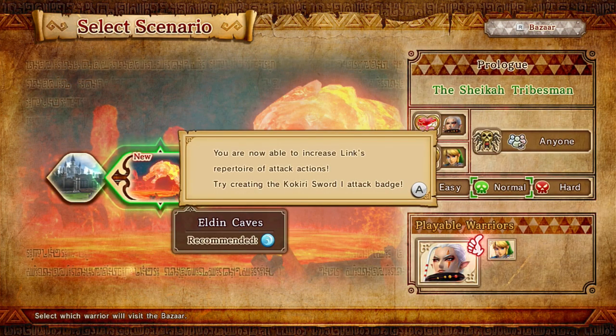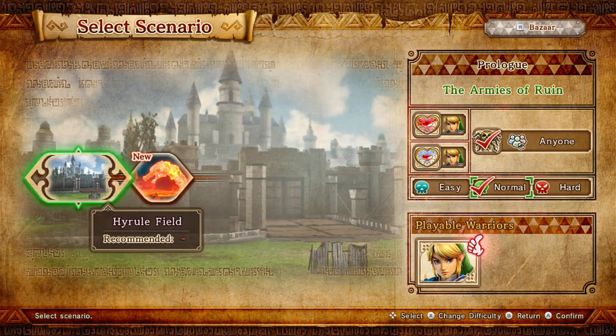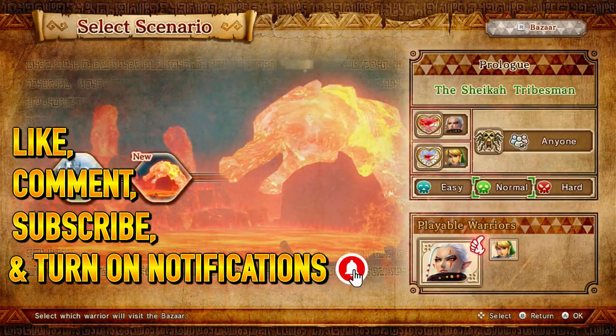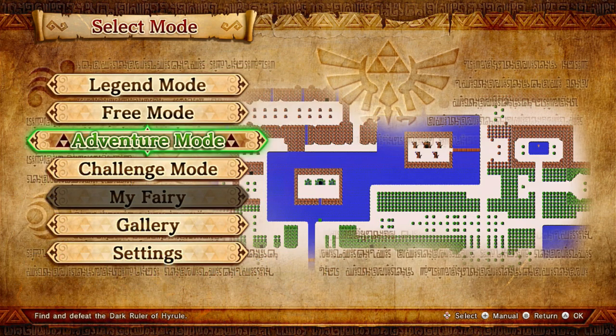You are now able to increase Link's repertoire of attack actions - try crafting the Kokiri Sword attack badge. But I'm pretty much out of time for this video. Before I end, I'd like to encourage you to leave a like, comment, subscribe, and turn on notifications if you enjoyed the video. I post multiple gaming videos on a daily basis, so hopefully you enjoy my channel. Bye-bye everyone, have a great and fantastic day!